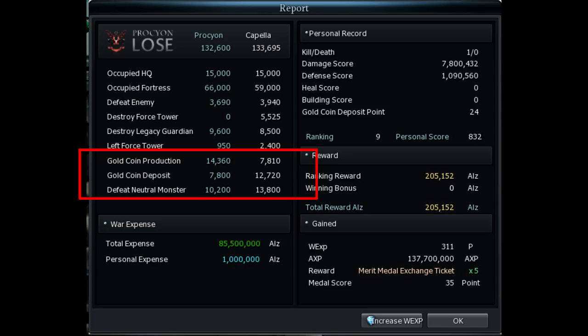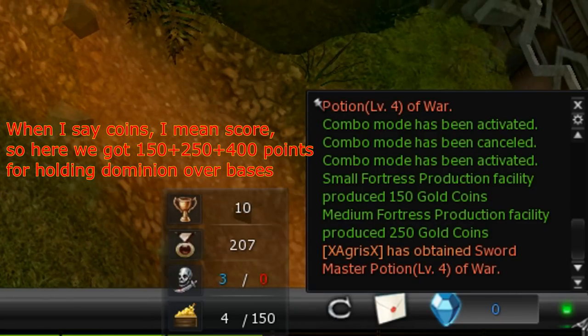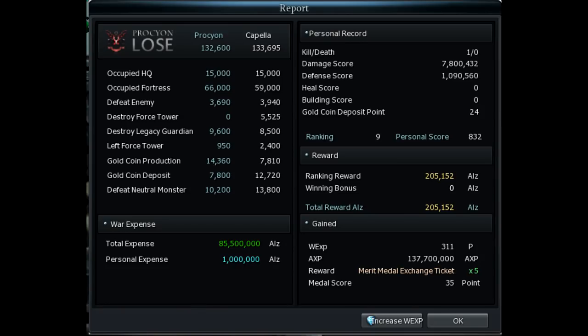The things about gold coins only apply to MC. 'Gold Coin Production' is related to occupied HQ and fortresses — every once in a while you see a message in the system window that a base produces that many coins. Every base your nation owns produces coins every few minutes, so the more blue there is on the map, the more score you gain over time. That's one more reason why taking green points at the beginning of the war is important. However, this also means that in MC, if your nation takes almost the whole map early on and then the other nation takes them back, they might still take the lead through gold coin production over time.